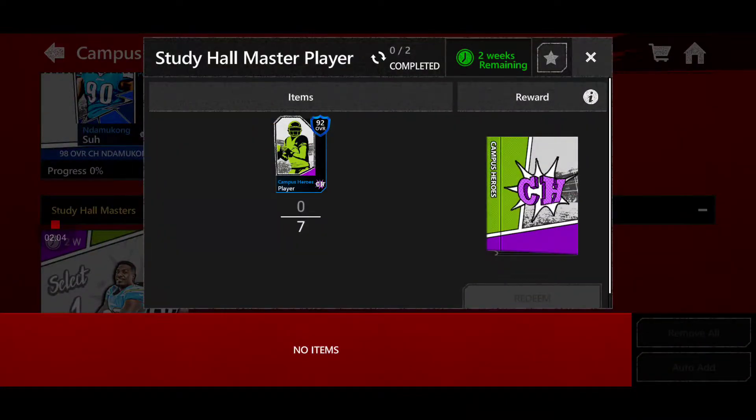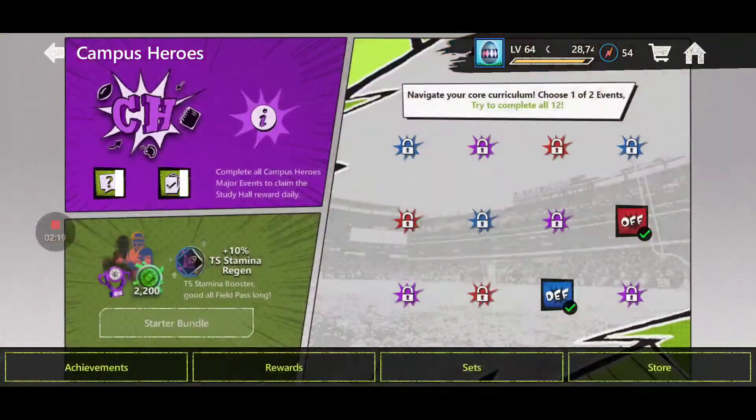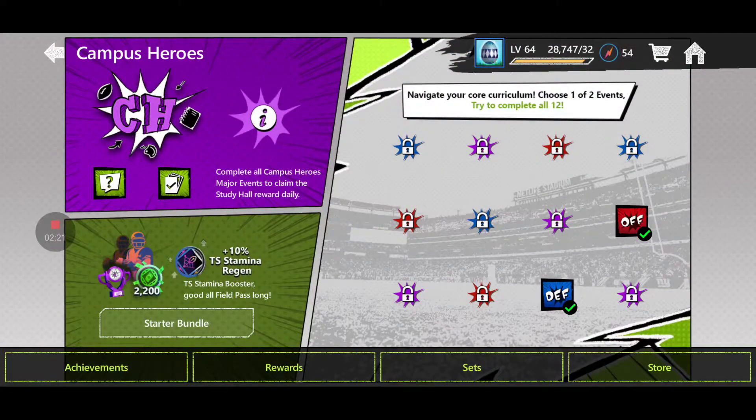Since this is a 9-day promo, you will be able to get 92 overall players. Since they are 30 power, for those of you guys who've got higher overall teams, those 92s will just be evolution food — you will just be using them to evolve your players and get them to higher overalls.